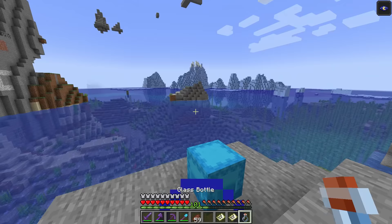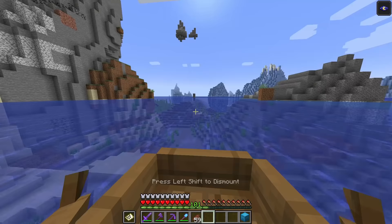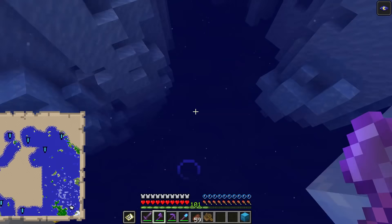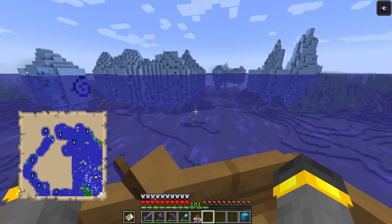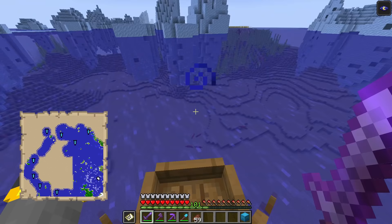At the ocean, night vision potion cuts right through the water — we can see everything. Drop a boat in the water and start sailing around, looking for drowned. Eventually a drowned will spawn with a trident, we take it out, and hopefully get the trident first try — manifesting it. The other option is we find a drowned with a trident, take it out, it drops nothing, and we do that over and over again.